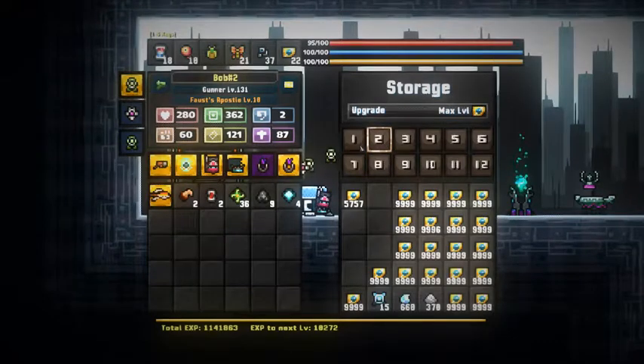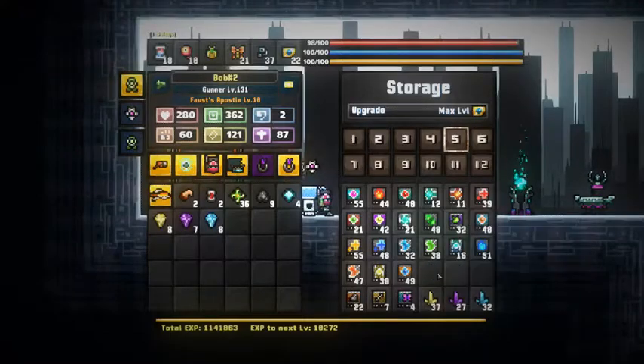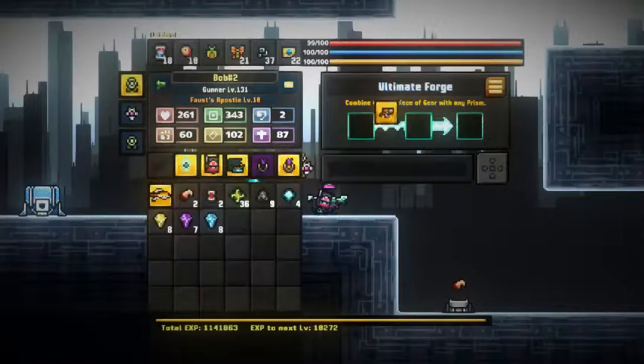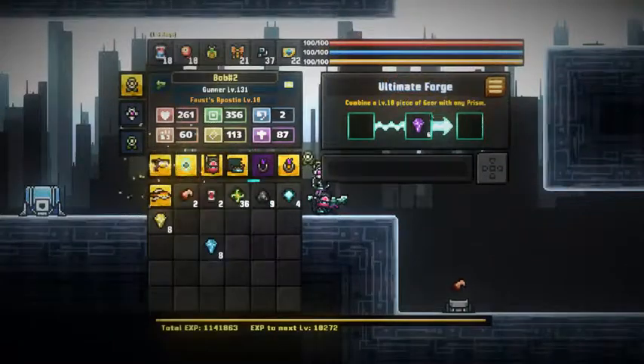Level 130, if anyone was wondering when I showed my build. Let's get a crystal — let's just get all of them, because I'm pretty sure I've done two of the other ones but not all of them yet. Let's try blue — okay, I've done blue. Have I done purple? I've not done purple. There we go — we got quicksilver. Let's see how this is.